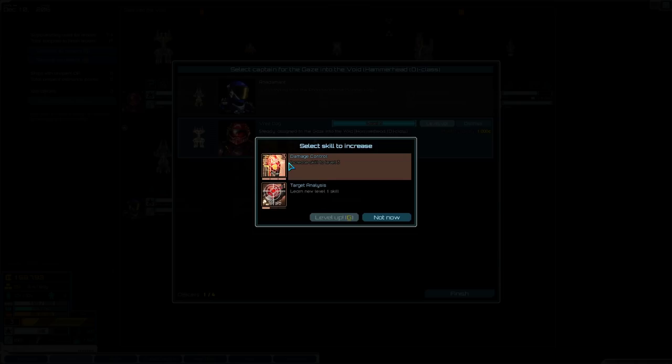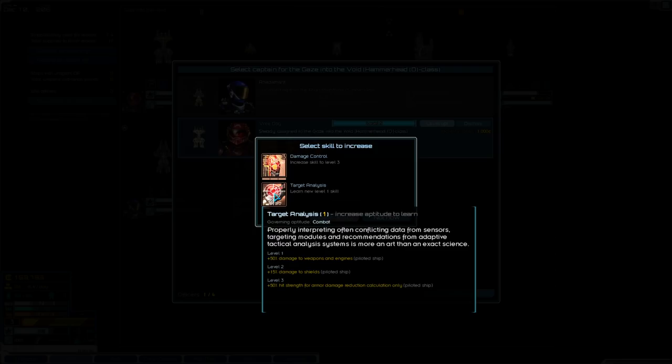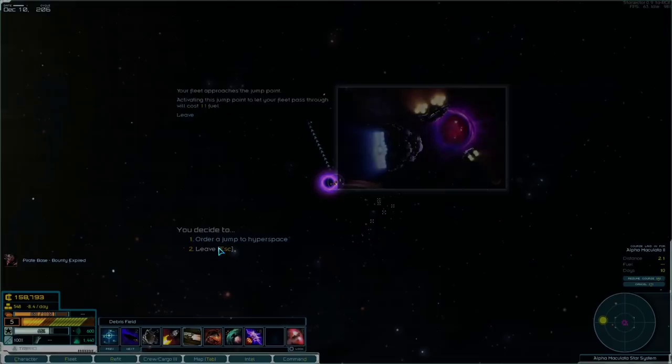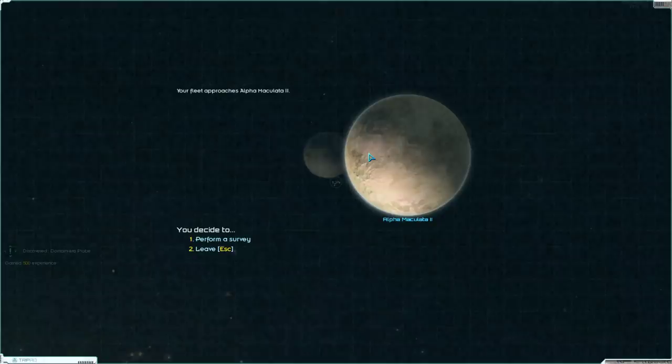I accidentally dismissed Vridog from that ship. He leveled up. So we can either max out damage control — which gives less hull taken and less overload duration — or target analysis, which gives increased damage to weapons and engines on the first hit. I'm going to do damage control, and at the next level he'll be offered two different potential choices and I'll just pick my favorite.